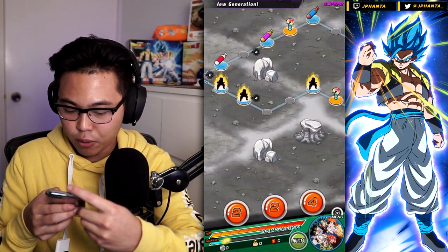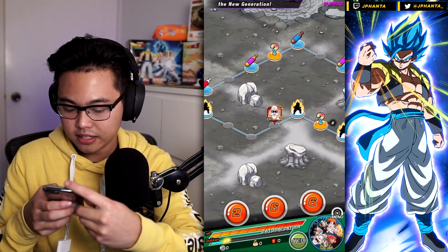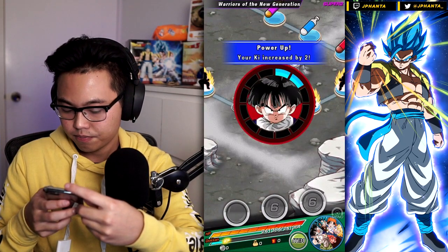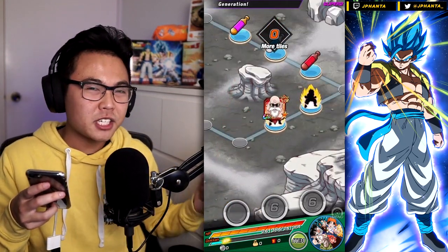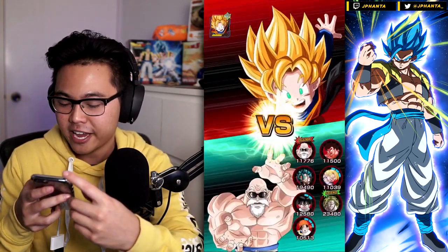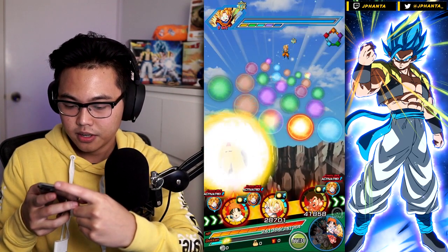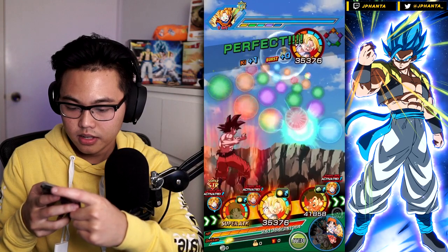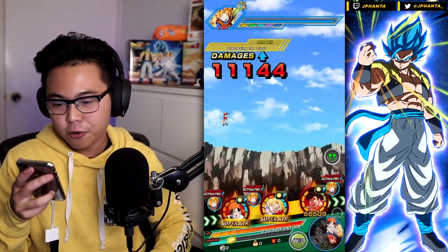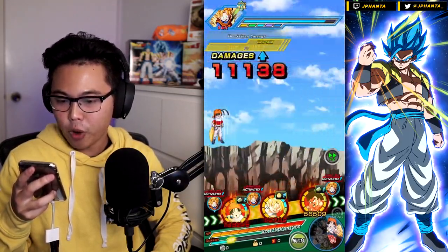We also have Kaioken Goku and Super Saiyan GT Goku just to do a little bit of damage. The STR Brawly is the only version that can do extra damage, and we don't even have him on the first rotation unfortunately. The big downfall with this team is of course you're versing two AGL phases, which kind of sucks, and you won't have type advantage for the last two phases. We have damage reduction, we hit for 11k — not too bad, we'll heal that up with the super attack.